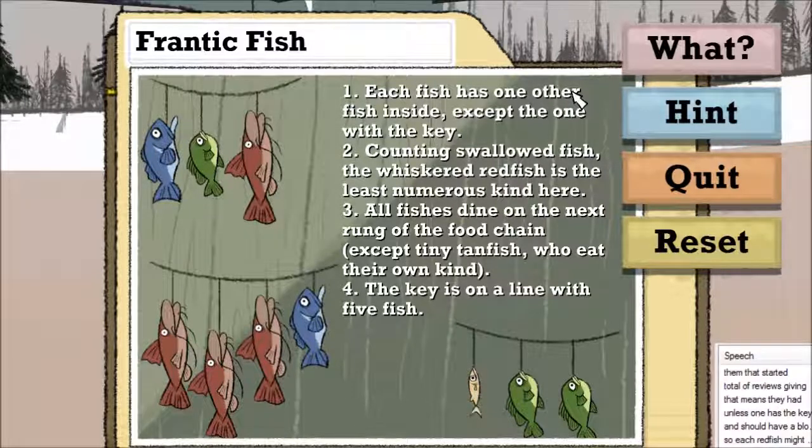Counting greens, you've got three regular greens, and then one or two greens inside the blues. But if one of the blues had a key, then it would total four and match the redfish, and that's a contradiction. So both bluefish don't have a key inside them. If we count tanfish, there's only one visible. And the tanfish and the three greenfish are the only other things that could have eaten a tanfish. So that means there's between four and five tanfish, but because it can't be four, the tanfish can't have the key inside it, the three greens can't have the key inside them, the two blues can't have the key inside them, so it must be one of the reds. We know it's not the reds in the bottom left, so it must be the red in the top left.